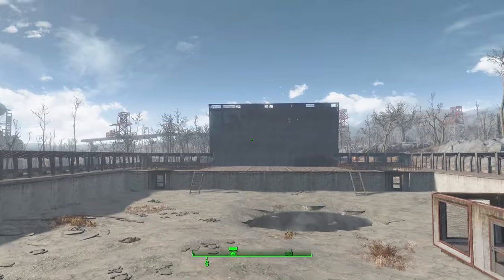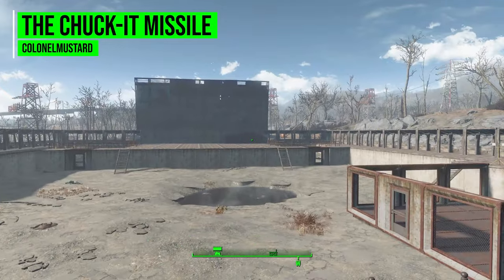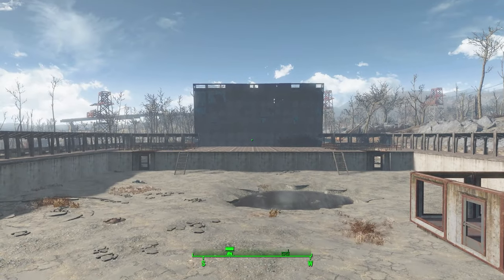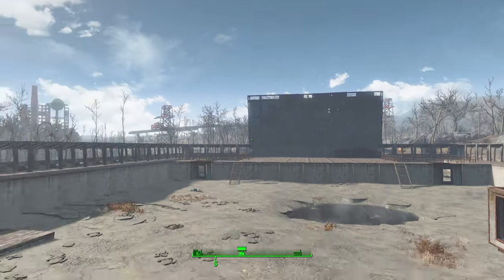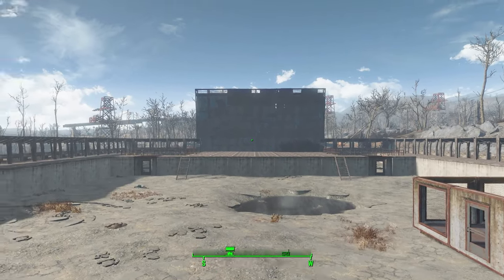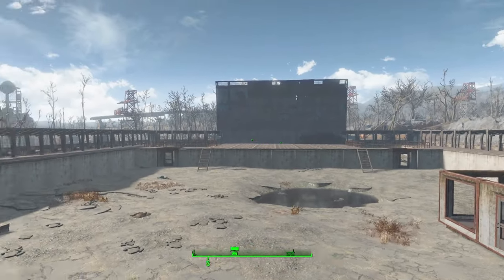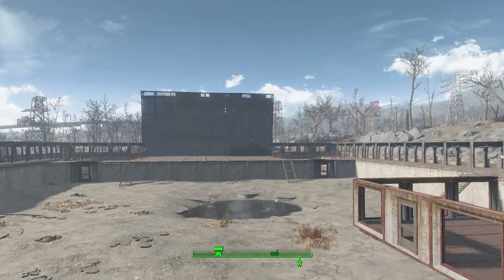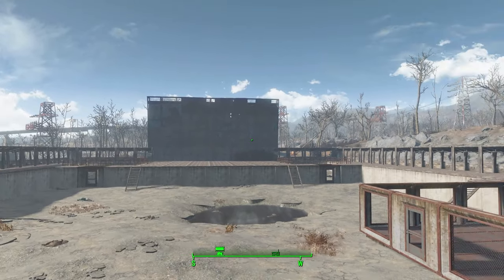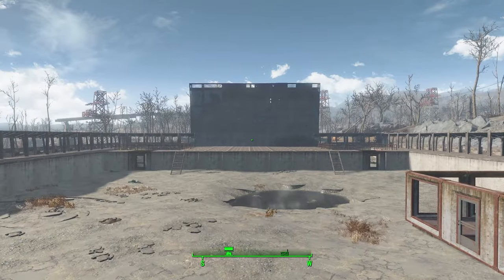Hello everyone and welcome back to my Fallout 4 mod spotlight series. Today we are having a look at the Chuck It Missile mod, which is being made by user Colonel Mustard. What this glorious little piece of work adds into the game is a missile that you can chuck at your enemies rather than firing them from a missile launcher. I love this mod because I always end up with a ton of missiles in my inventory since I loot everything, but I rarely carry a missile launcher because they're just so heavy. With this mod you can modify those missiles so you can use them like a grenade, and they're still rocket assisted because they're missiles.